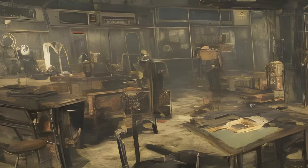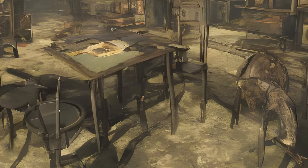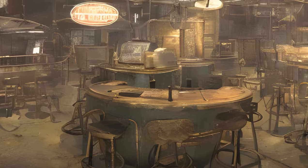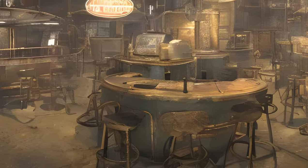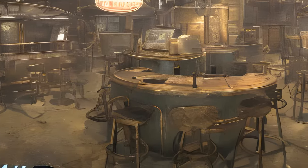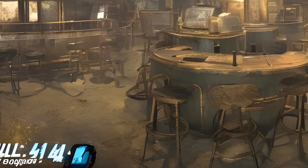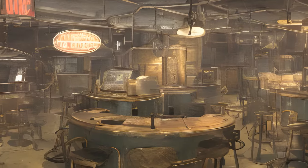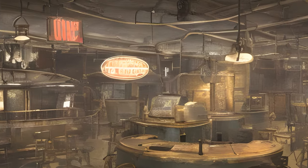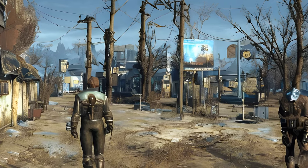Vault 88. Given by: Overseer Barstow. Reward: 350 plus XP, Power Cycle 1000 as a settlement object. Form ID: XX004A7E, DLC06E01. The Watering Hole — location: Vault 88, Hallucigen Inc. Given by: Overseer Barstow. Reward: 350 plus XP, Soda Fountain as a settlement object. Form ID: XX00WS4AD5, DLC06E02. Vision of the Future — location: Vault 88. Given by: Overseer Barstow. Reward: 350 plus XP, 4Optor as a settlement object. Form ID: XX004F72, DLC06E03. Lady Luck — location: Vault 88. Given by: Overseer Barstow. Reward: 400 plus XP, Slot Machine as a settlement object. Legend of Vault 88. Form ID: XX5117, DLC0604.